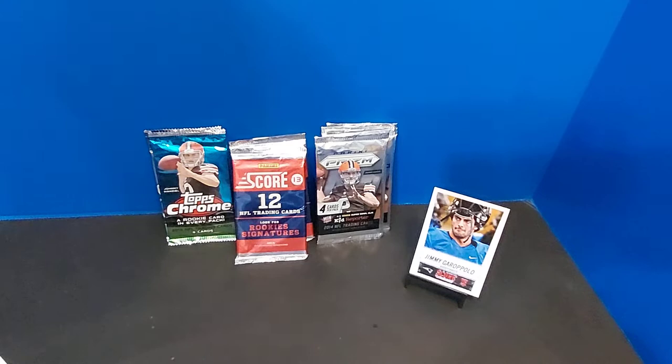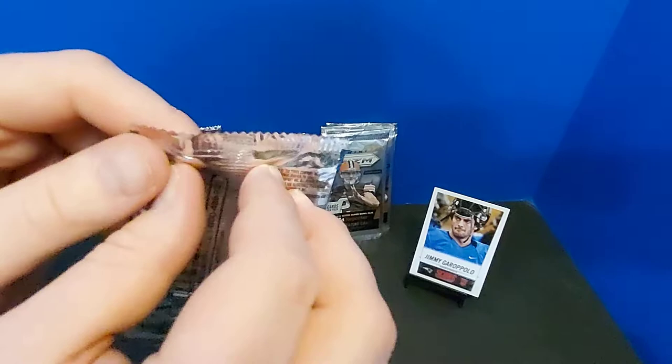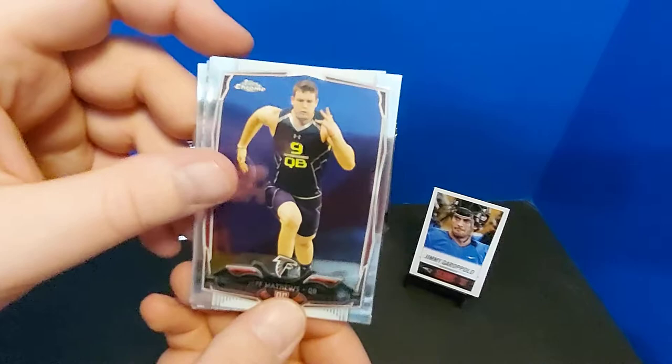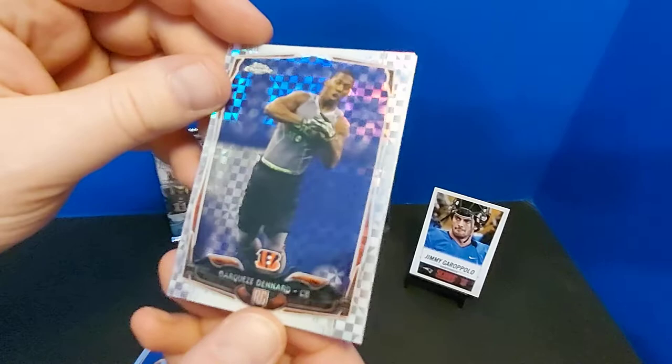I think we can have a few decent rookie and PC cards in a pile. Let's move on to the next stack — we'll do this Topps Chrome pack. It's always cool to see Topps in the football game. Jeff Matthews is our rookie card — there is a rookie card in every pack. I've got two rookie cards: Kyle Van Nooy.